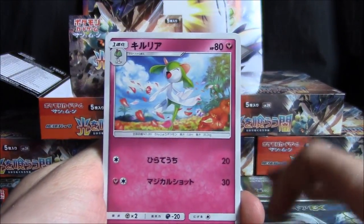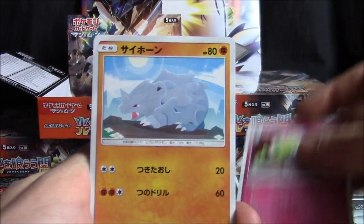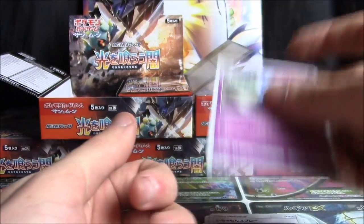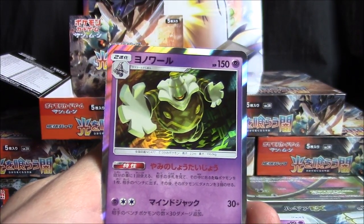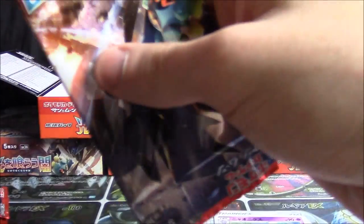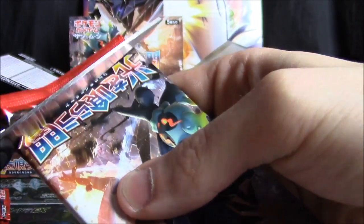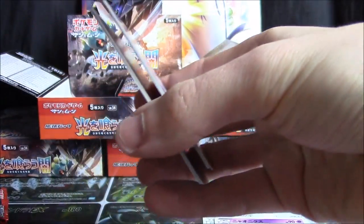We've got Croagunk — sorry — Dustnoir, Shiinotic, Rhyhorn, Metapod, Stufful, Torment Spray, and Meowstic. I hope this wasn't like a mistake box where I end up missing out on a GX, or even worse a full art — that would be just horrible. But I guess we'll find out.